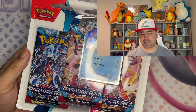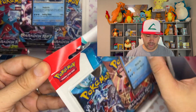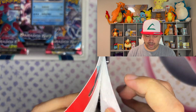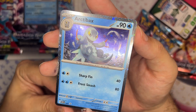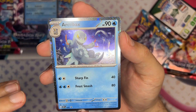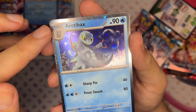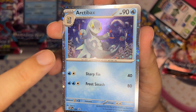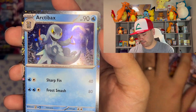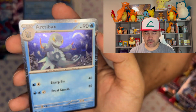Now let's get to these openings. I have two three-pack booster packs right here, and I'm going to open up both of them for you guys today. You can see the first one — we have this Arctic Backs. If you look closely at these silver borders, they're not just silver but kind of galactic, like you're looking at the stars and the galaxy. I think that's really cool with how they did that on these promo cards.